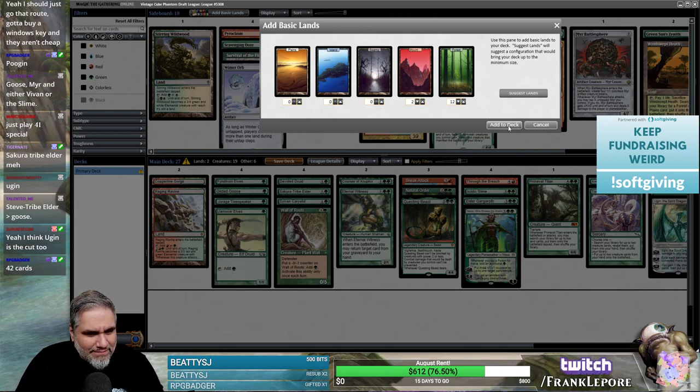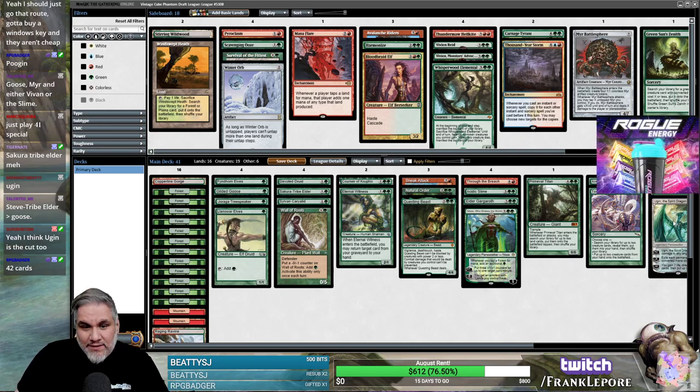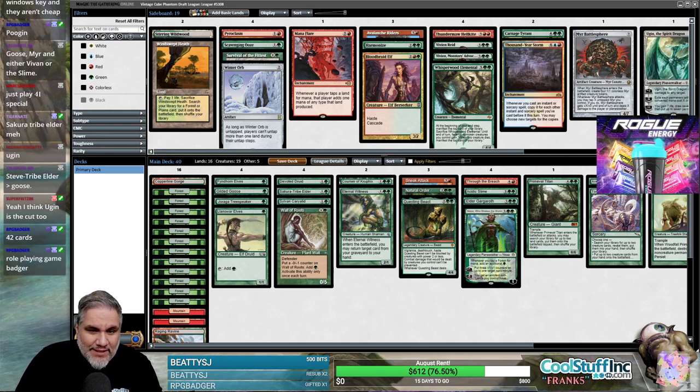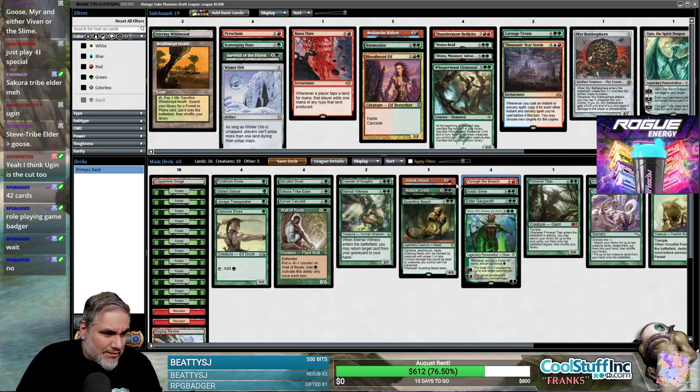I think it's Ugin just because it doesn't interact with any of our creature-based good stuff, right? It doesn't get bonuses from Crater Hoof. We can't search it out with Tooth and Nail. We can't sneak it in, Natural Order it, or Through the Breach it. It's just a big dude.